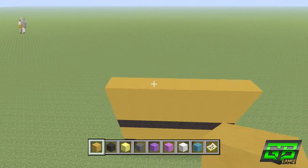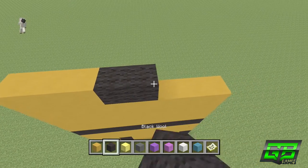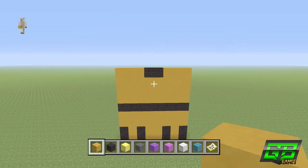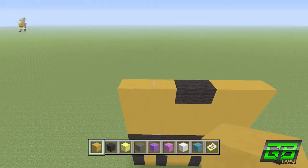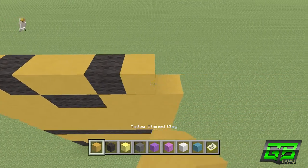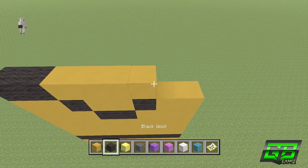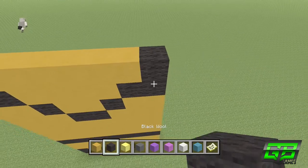The ninth layer is slightly more complicated but not too bad. Place 3 yellow, 2 black, and 3 yellow. This black wool is making the pelvis part of the animatronic — it's kind of a V or U shape where the pelvis meets the body. The tenth layer is 2 yellow, 1 black, 2 yellow, 1 black, 2 yellow — you can see the black forming a V or U shape. The eleventh layer is 2 black, 4 yellow, 2 black. The twelfth and final layer is 1 black, 6 yellow, and 1 black.